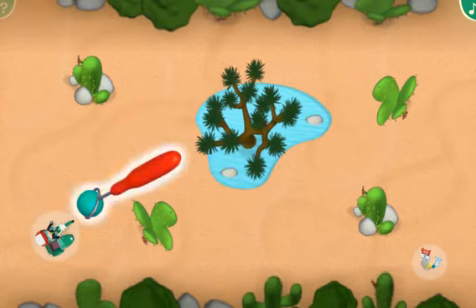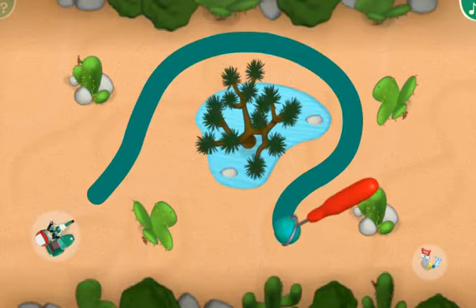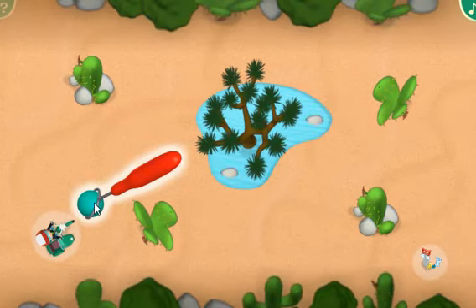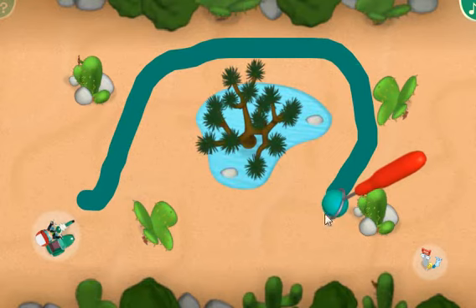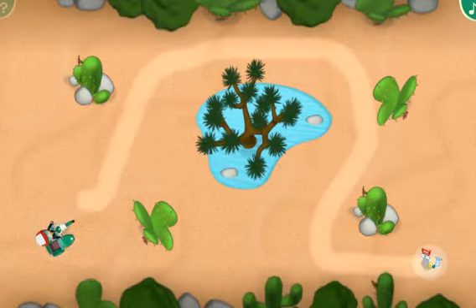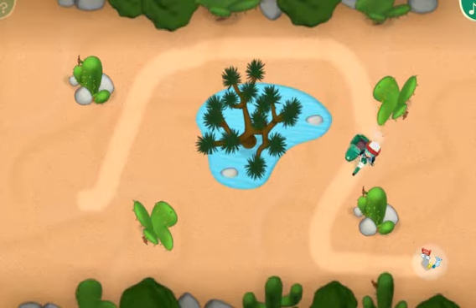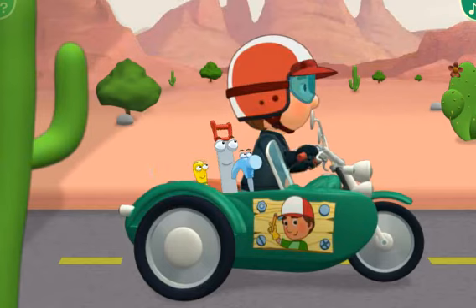Click the flashing road maker tool to pick it up. And then paint a curvy road that leads all the way to Dusty, Pat and Felipe. That's the way. And here comes Manny and his motorcycle to their rescue. Good work. Dusty, Pat and Felipe are safely in Manny's sidecar.